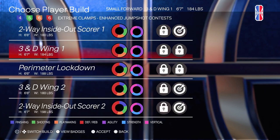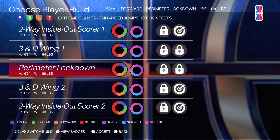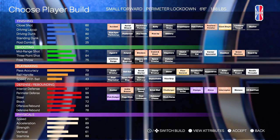You don't really need a 93, but it is nice to have a high driving dunk. Onto the 6'6" Lock — this one has Extreme Clamps and Enhanced Jump Shot Contests. This perimeter lockdown is really, really fast and really good. This is actually a speed demon: 91 speed, 89 acceleration. This one is literally flying across the court. You're so small and agile — even though 6'6" is not really small, compared to other lock builds it's at the lower part of the spectrum.